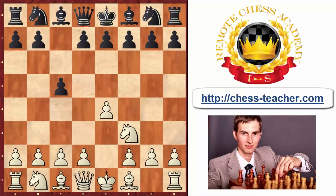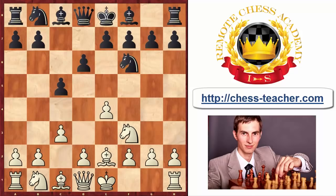Similar to the previous trap, even if your opponent does not capture the poisoned pawn, nothing bad happens. If your opponent is aware of the trap and plays something like knight d7, threatening to capture your pawn, you can simply protect it by playing pawn to d3. Your position is safe, you castle and continue developing your pieces — everything is just fine.